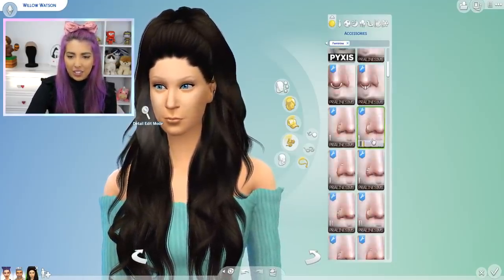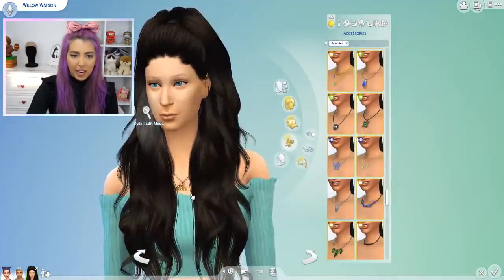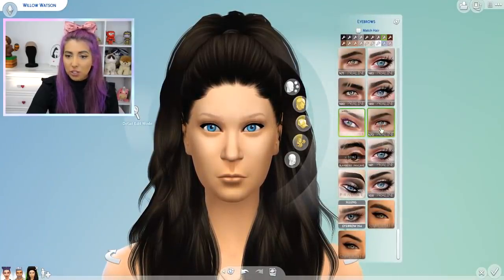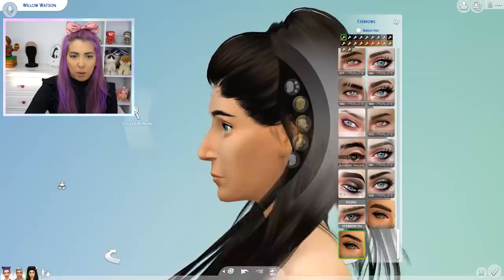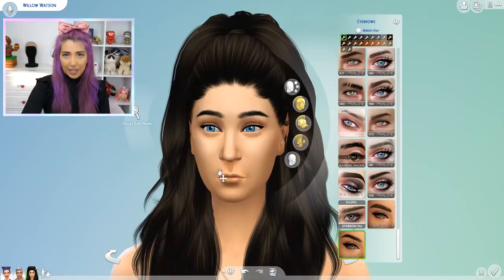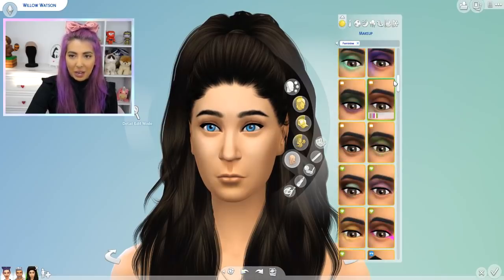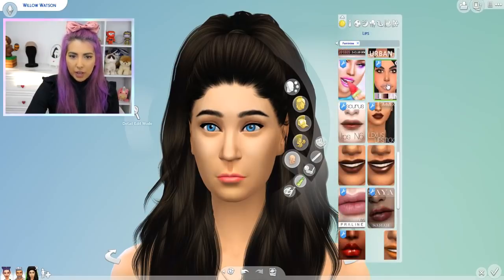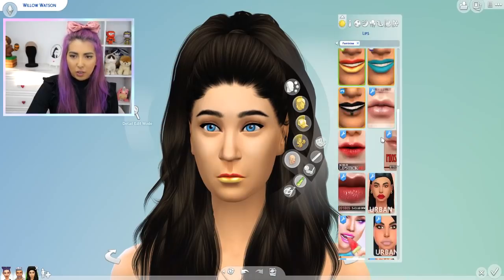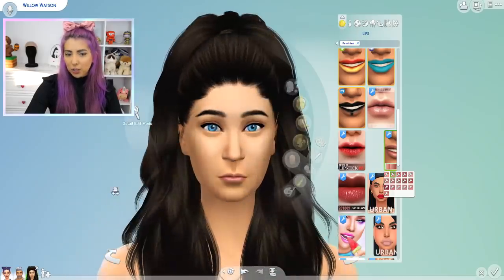I want to change her eyebrows because they just look insane — and you can change eyebrows in real life, so of course you can in the game. It's crazy how much of a difference eyebrows make to someone's face. I really like those thick ones. I want to give her some makeup too. I don't really know what's going on with my CC because I downloaded a bunch. Let's start off with the lips. None of these lipsticks look good. Maybe this looks kind of natural? Yeah — looks natural, cute, fresh, popping, hot. Let's go with it.